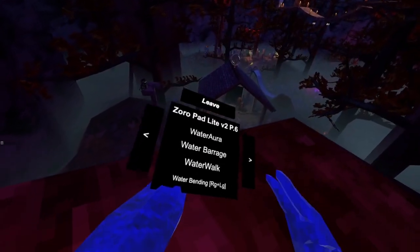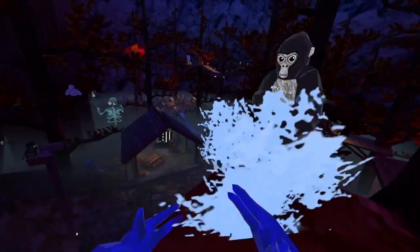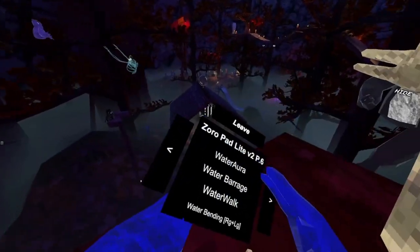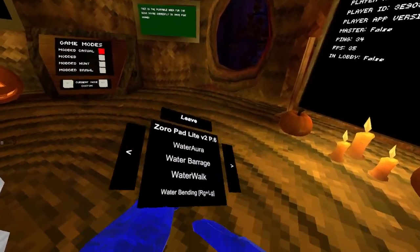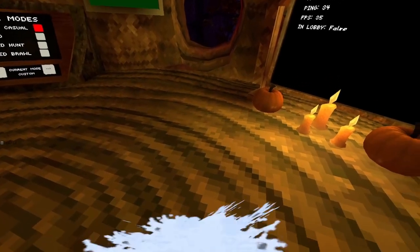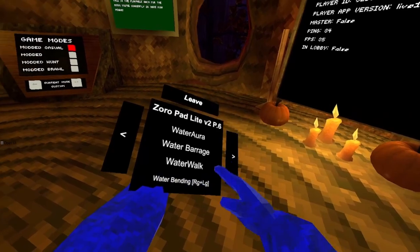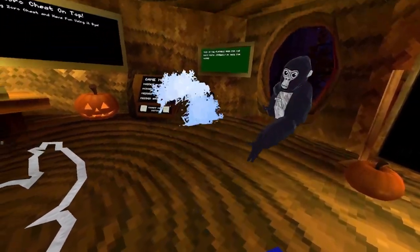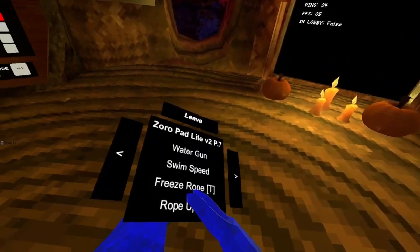Water. Let me go in the public. Water whack — water everyone around you. Water barrage is like a shield. Water walks — you can walk on water. Water bending: you use your grips, you can make them small and big. Water gun — it's close range. Swim speed, fast swim.